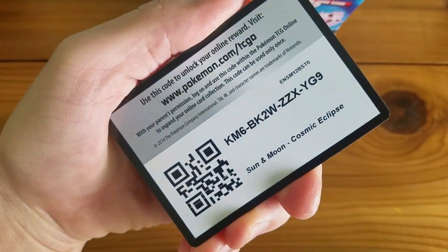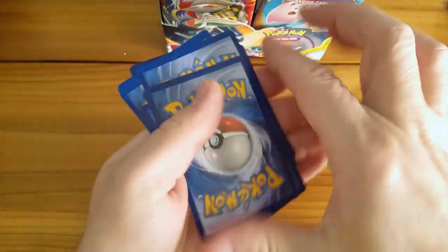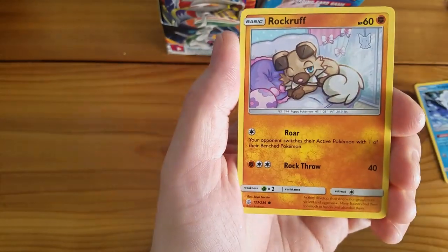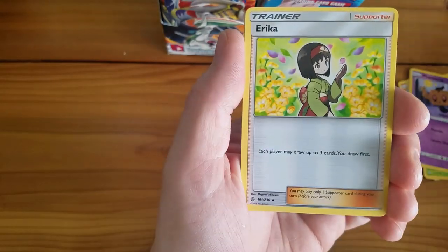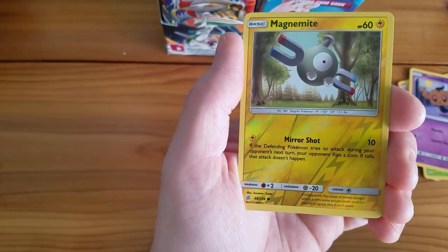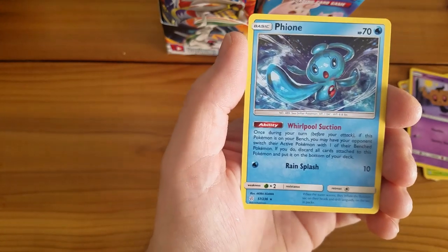Here's a code card for one of you guys. Thank you so much for watching — be sure to like this video if you enjoyed it. First pack: Alolan Vulpix, Rockruff, Stufful, Ralts, Phantump, Fairy Energy, Rotom, Erika, Jolteon, Magnemite — that's a Reverse Holographic — and a Finneon Rare.